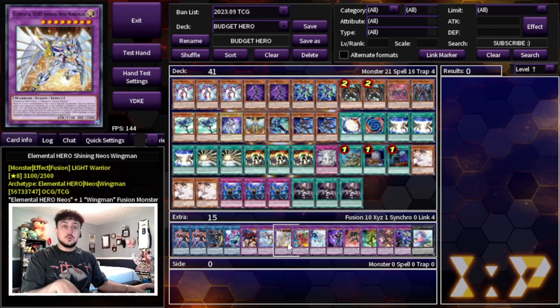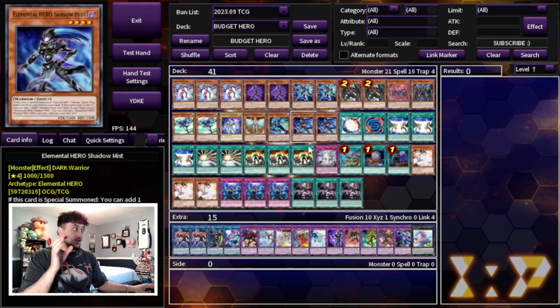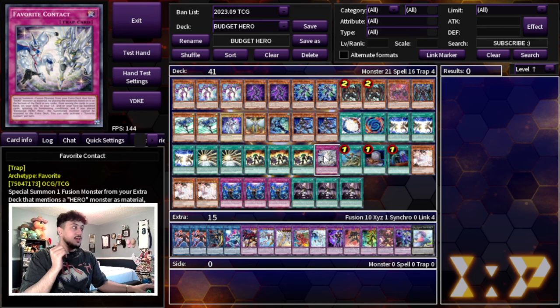Lastly, one Favorite Contact — Favorite Contact into Shining Neo Swingman is absolutely busted, so we have to be playing this combo. I think it's the best thing to do in Hero right now unless you're playing a pure blind-second build. A lot of these cards only have one print, so Favorite Contact is like a three or four dollar card — Hero cards add up, but I'm happy we could get it into the hundred dollar budget.